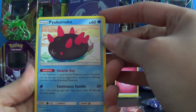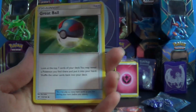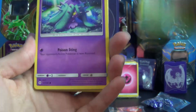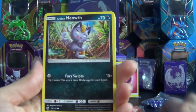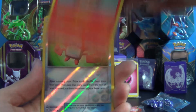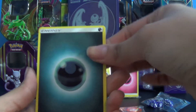There's the front. This one starts off with a Pyukumuku — hopefully I got that right — a Great Ball, a Dartrix, a Mareanie, a Diglett, a Jolteon, a Meowth, a Golisopod, a Golisopod, a Golisopod, a Random Dex, a Sharpedo Holo, and another Energy.